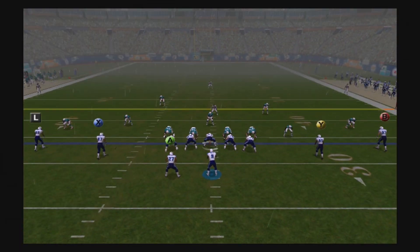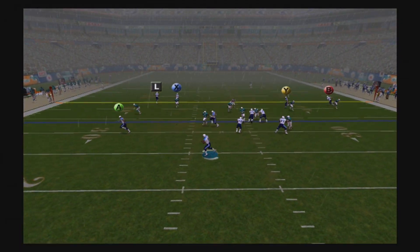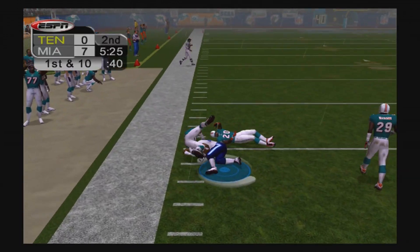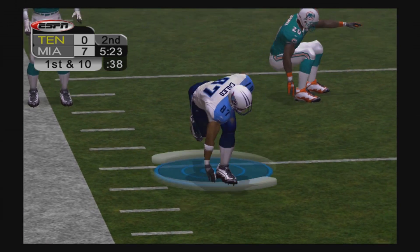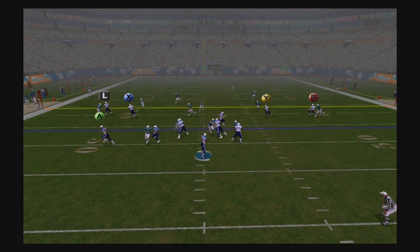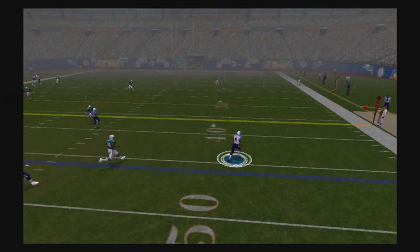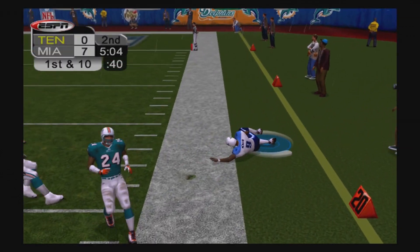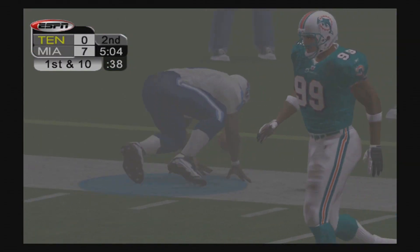We get the ball back, second and eleven. McNair drops back, rolls to his left, and throws to the left side — finds Tyrone Calico up to about the 46-yard line, putting us in Dolphins territory. Second and ten, McNair drops back, rolls to his right with plenty of real estate in front of him, and gets a big first down inside the red zone as he slides out of bounds.